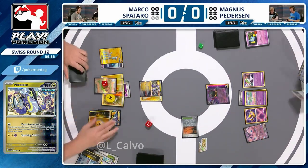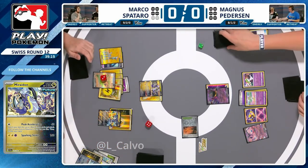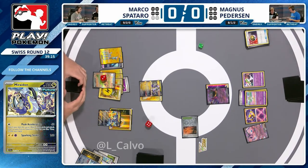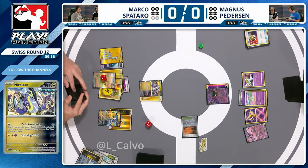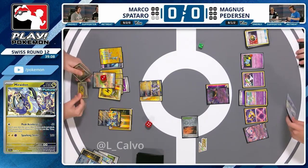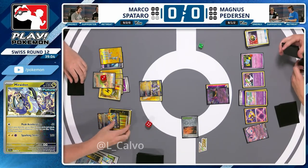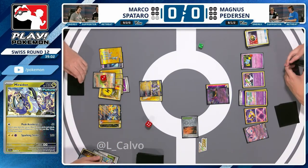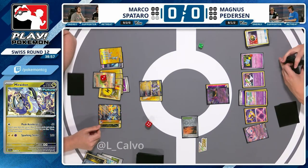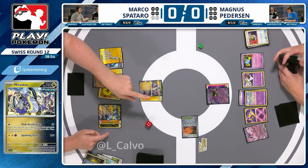Marco is going to continue to sit on this hand and build up a secondary attacker. This is a great choice — he's probably aware the Heavy Baton may not always work this game, so just manually getting another Iron Hands ready as you take a second prize is huge. In theory it's just gust twice for the win. You've got Prime Catcher and Boss's Orders — Baynet turns off Prime Catcher but you've got Boss's Orders, and you just wait for a turn without Baynet.